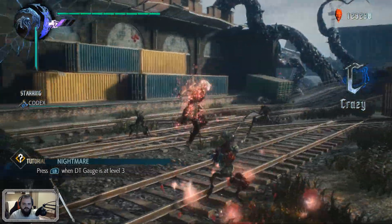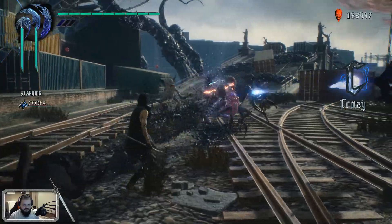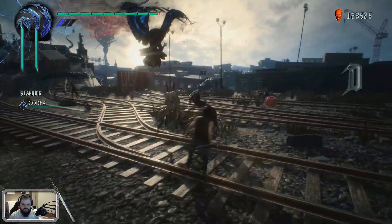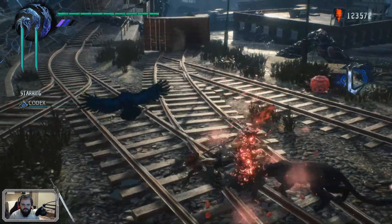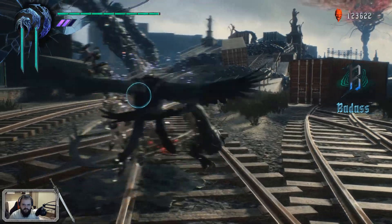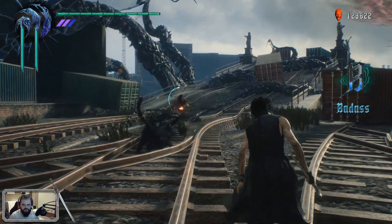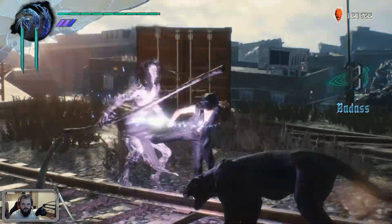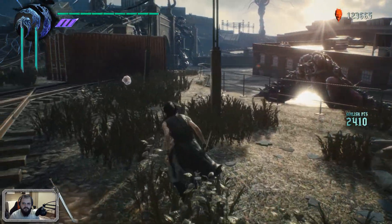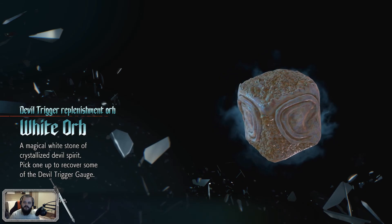These guys are already dead — find new enemies. Immunity frames?! Come on guys, deal some more damage. Apocalyptic — but there was another guy over here, wasn't there? Didn't he just run off? White orb: a magical white stone of crystallized devil spirit — pick one up to recover some of the Devil Trigger gauge. KO!